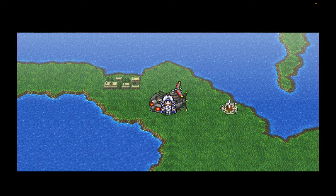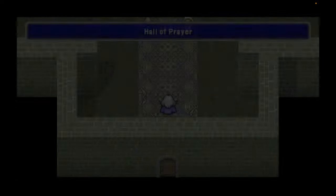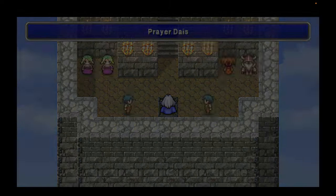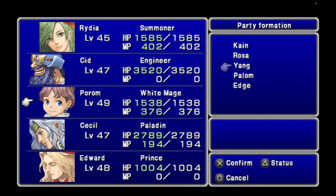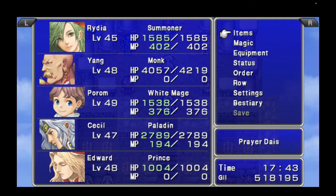What we want to do now is head into Mysidia and swap out our two party members for the next two that we need to complete the Cave of Trials. It's almost like a Cloister of Trials just in that room, now that we've gone through the whole cave. So now let's swap out — Edward for Palom, and Yang for Cid. Yang's got some kick-ass stuff, so let's rock and roll.